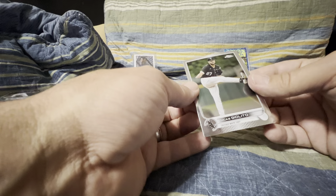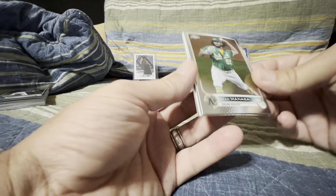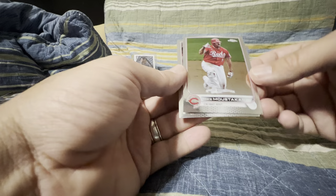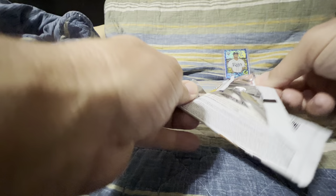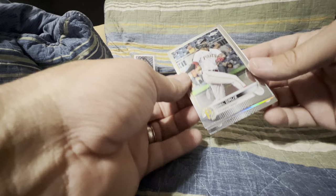Looks like we've got Anthony Rendon on the back here. Starting us off with Lucas Giolito. Sean Manea. And our next one is a Mike Moustakas. And then we end with Rendon. Moving right along — nothing too terribly exciting so far, but we'll see. We've got half the pack to go.